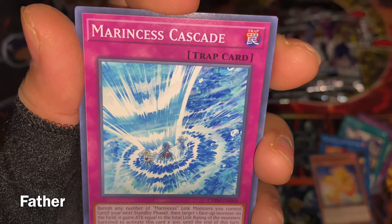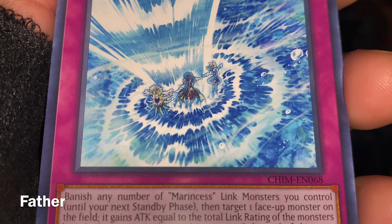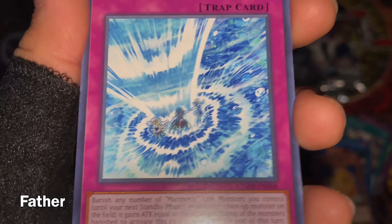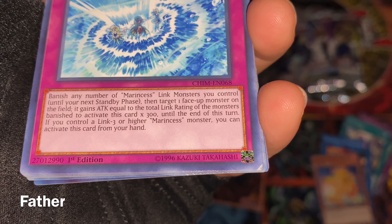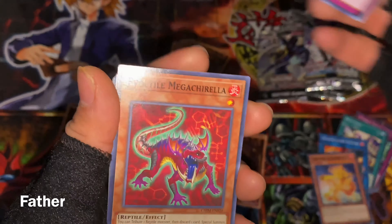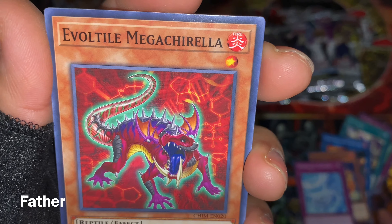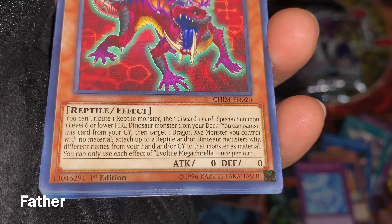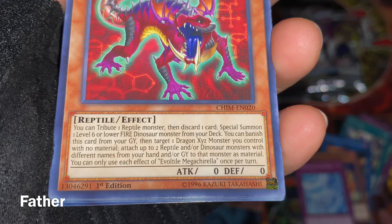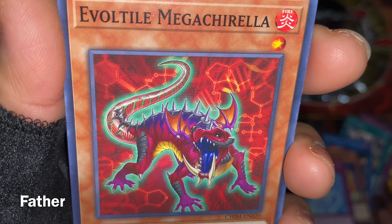Next card is Pro Meteor the Burning Star — a six, seven, or eight star monster. It's just flames in the form of a human, but it's actually a machine, not a pyro. Next is Marincess Cascade — a normal trap card showing three Marincess cards. Then there's Evoltile Megacharle or something like that — it's a fire reptile monster with what look like wings.